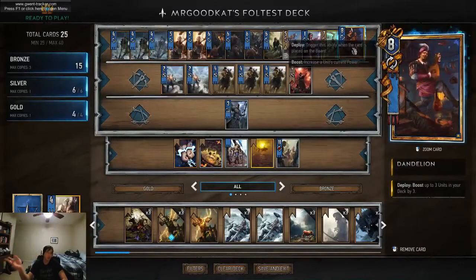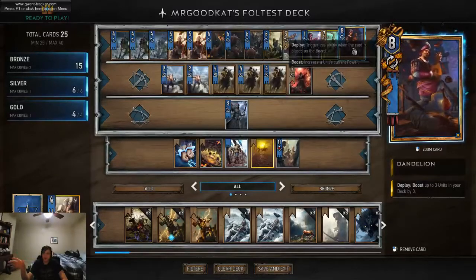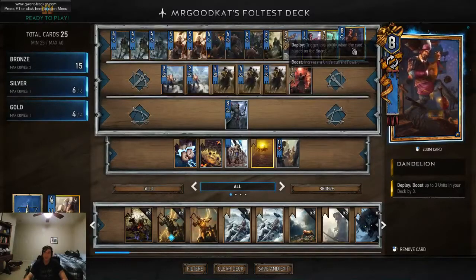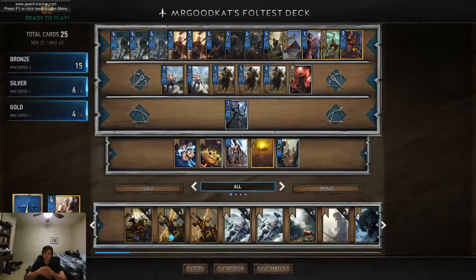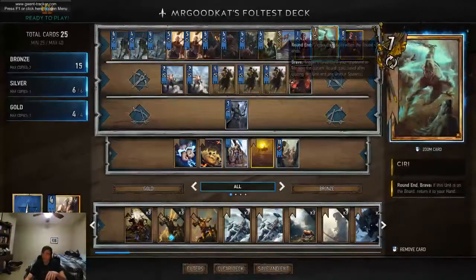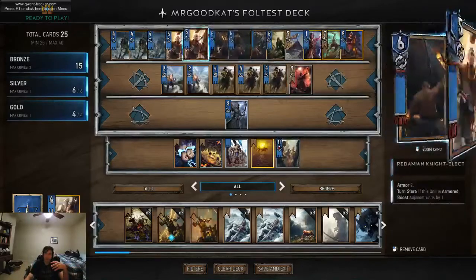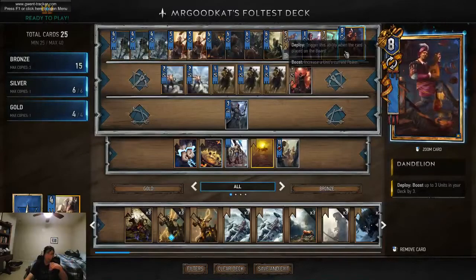I think that Dandelion needs to be appreciated a little bit more because he's like 17 points when played if you have Roach in your deck. That's pretty big, especially in a full test deck. The basic strategy of this deck is to win round one with everything other than Reaver Hunters, lose round two by playing Ciri and Thaler, and then win round three with your Reavers. Dandelion also helps to protect you against Scorches.